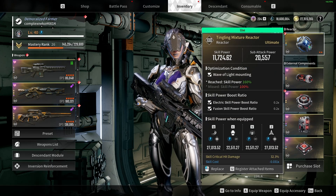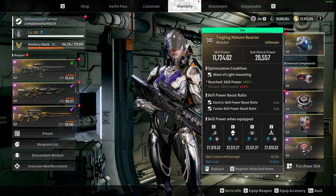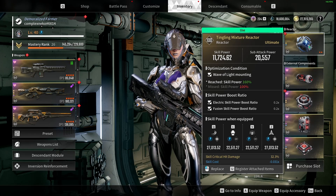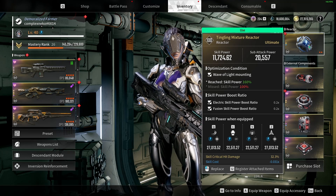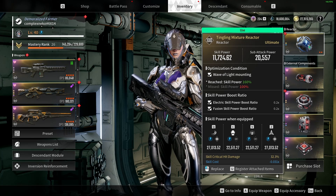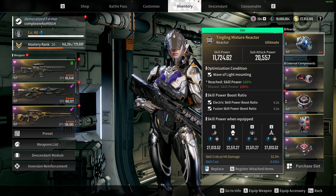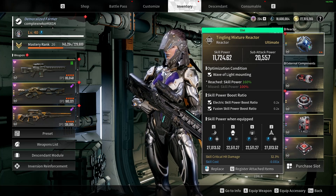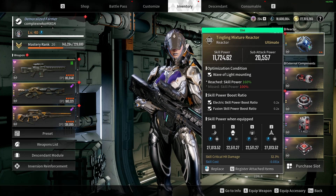For the reactor, you probably want a better weapon mount, but the reactor you want is the Tingling Mixture Reactor — this is for the electric skill power boost ratio and the fusion skill power boost ratio. For substats, the first substat you want is skill critical hit damage. Your second substat can be skill cost or skill cooldown. Alternative second substats include skill critical hit rate or electric skill power boost ratio — all four are still good, so it's up to you.